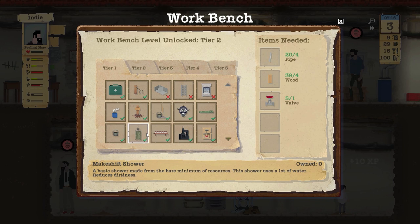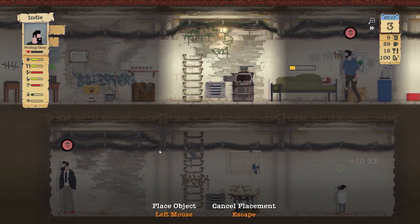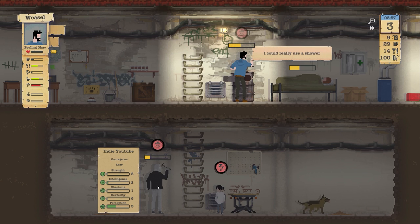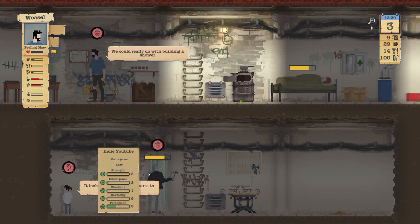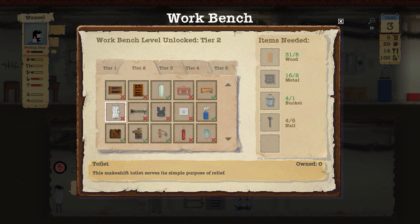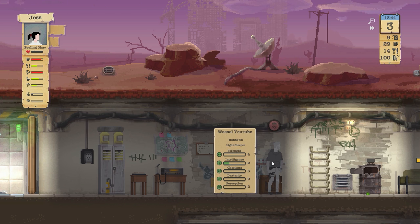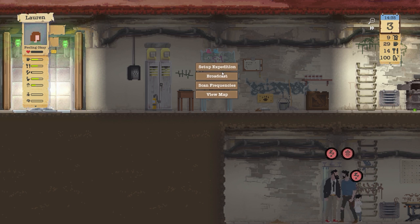Let's go ahead and build a quick shower from tier two - yes, shower, that's going to be good. Weasel, eat your food and then take a shower once you're done. What do we need for the toilet? Oh, nails - wow, okay. Let's go ahead and broadcast for some traders. We have enough stuff to trade - Lauren's almost awake, yeah. Okay, so we're going to broadcast for traders. Indy, go ahead and fill that up - he's going to take a shower. Everyone's pretty much automated.